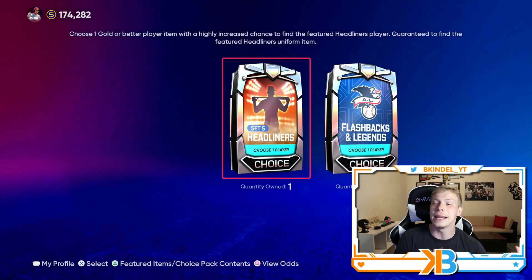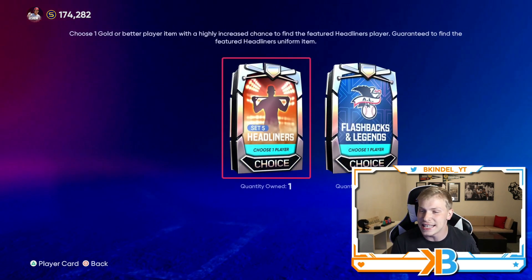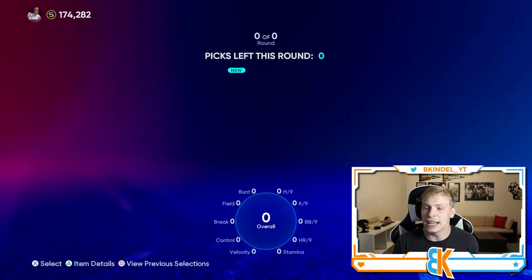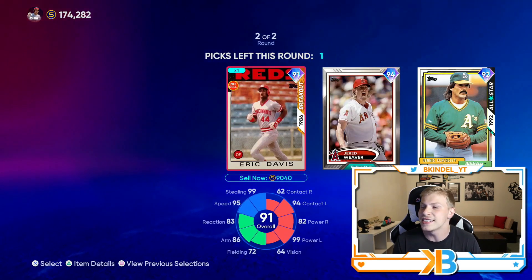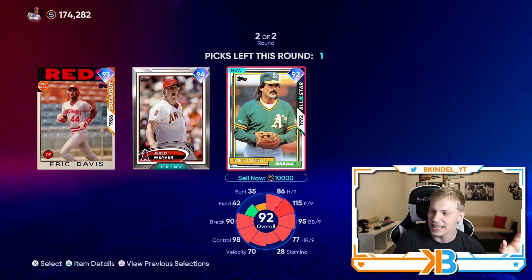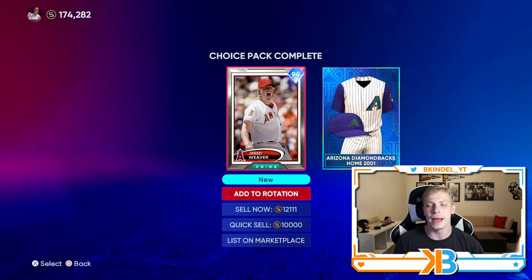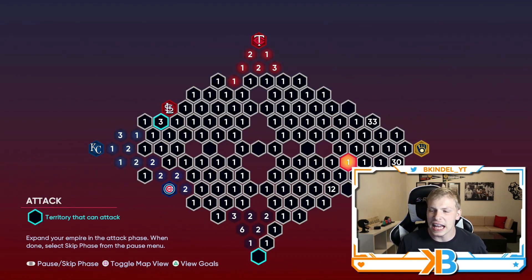The only way to redeem this is by pulling something good out of this pack. The headliner is Eric Davis. You have a one in three chance of getting a 90-plus, a one in three chance of an 85-plus, and a one in one of an 80-plus — so I'm just hoping I don't get golds. We got uniforms — let's go, baby! We didn't get golds, we got diamonds! I'm going to take Jared Weaver — easy choice. We got a 94 overall Jared Weaver. Pretty good way to end right there.